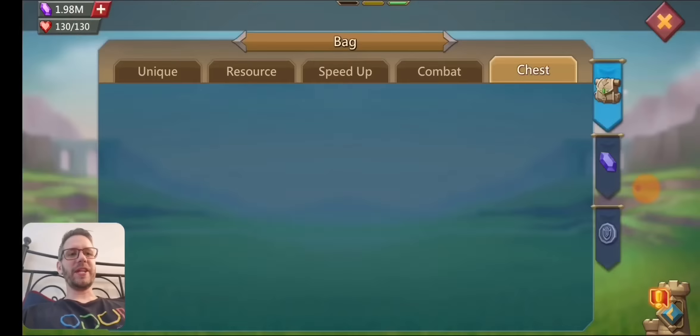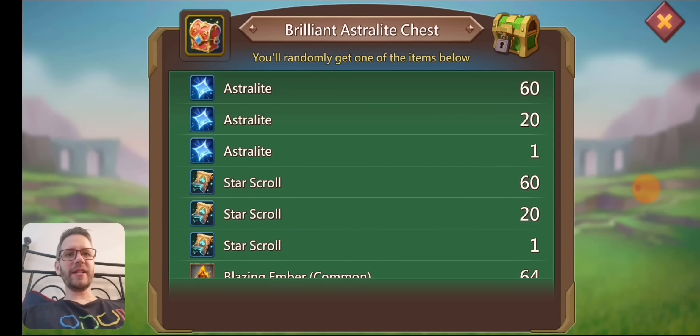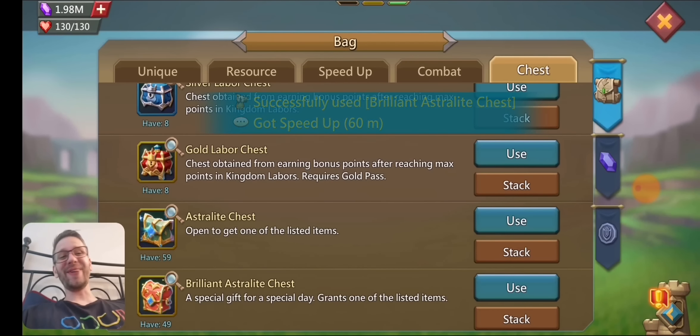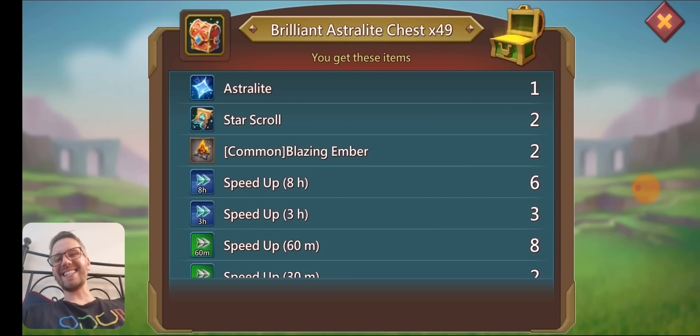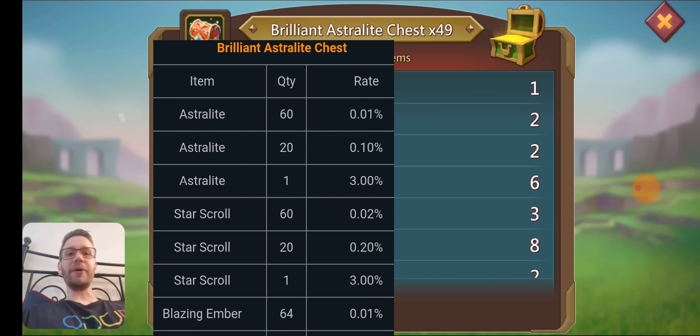Let's go down and actually start opening some of these brilliant astrolite chests. This one is a chance — I'll just open all 49 of them. The drop rates on the astrolite in these chests are very low. Getting most of the other stuff is very common while the astrolite is very uncommon. These chests are not very good — maybe I can actually just find the drop rate and put it in the video to show you how bad the drop rates are.